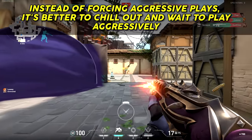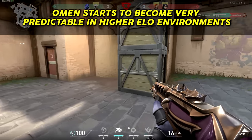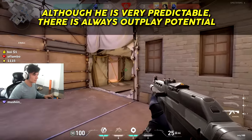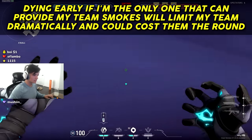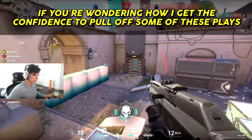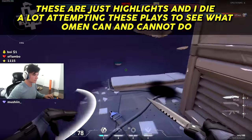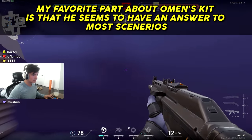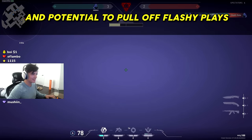Instead of forcing aggressive plays, it's better to wait and play aggressively when the opportunity arises, especially versus higher elo opponents. Omen starts to become very predictable in higher elo environments, though there is always alt play potential. Dying early when you're the only one who can provide smokes will limit your team dramatically. These are just highlights — I die a lot attempting these plays to see what Omen can and cannot do. My favorite part about Omen's kit is that he seems to have an answer to most scenarios and potential to pull off flashy plays.